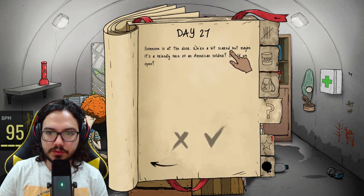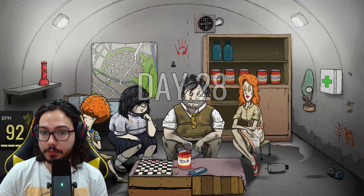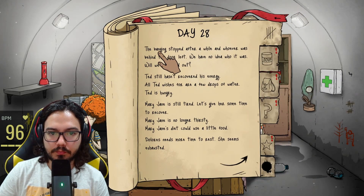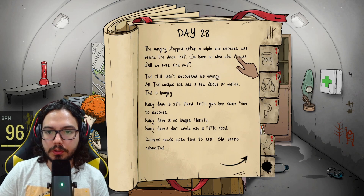Someone is at the door. We're a bit scared — maybe it's a friendly American soldier. No, don't open. We have to wait for two knocks, I think — that was in the tutorial, I don't know if that applies to the rest of the playthrough. The banging stopped after a while and whoever was behind the door left. We have no idea who it was.